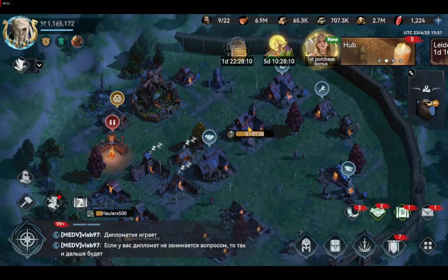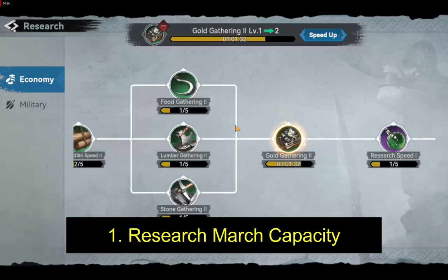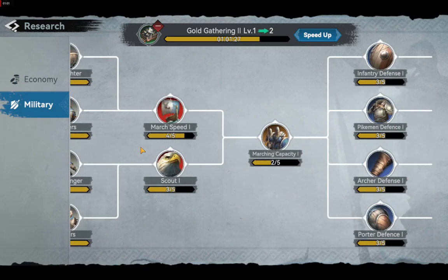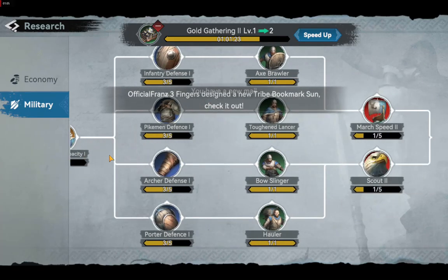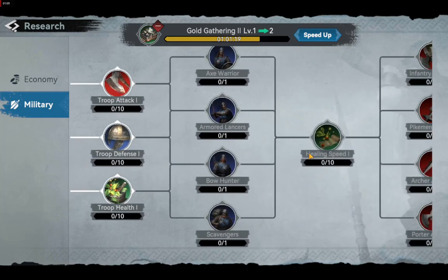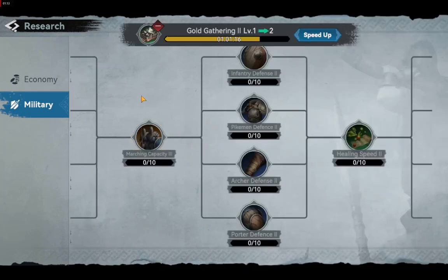The first thing you can do to increase your troops capacity is research march capacity in the Academy under the military tech tree. Depending on your level, you can unlock up to three different march capacity techs. The first two types have five levels each, while the third one can be upgraded up to ten levels.